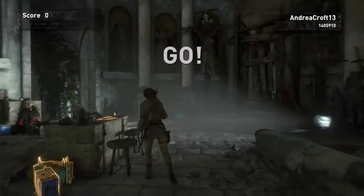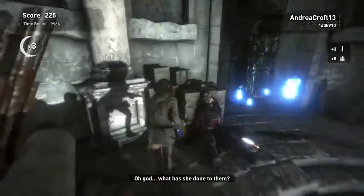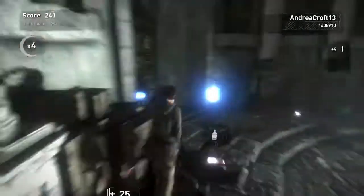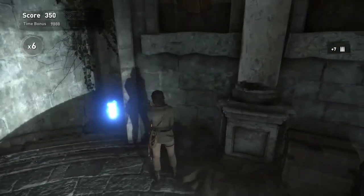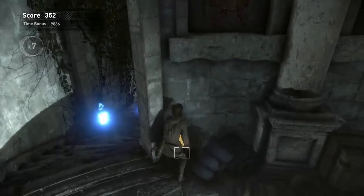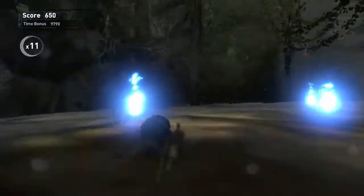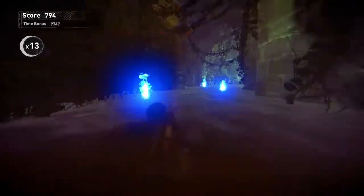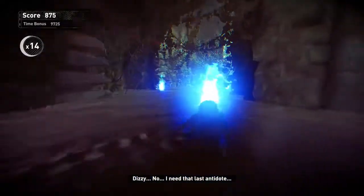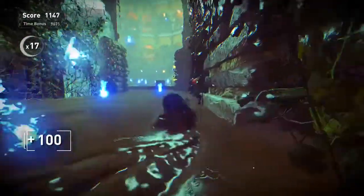Hey, Jono here. Thanks for joining me for Rise of the Tomb Raider with another score attack. This time it's Witch's Cave — the Babi Yaga DLC boss fight with Babi Yaga. I get the gold score obviously, that's why it's here, but this video is definitely not a 'do it as I do' — you could do it much better. I had a hard time.